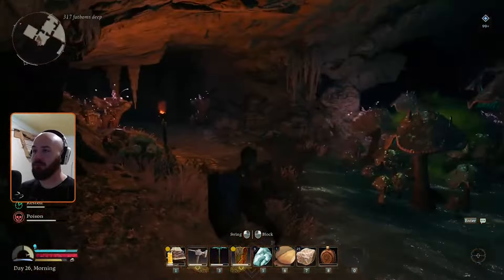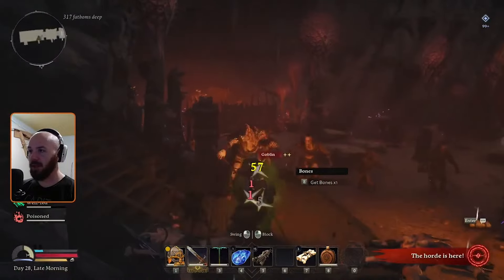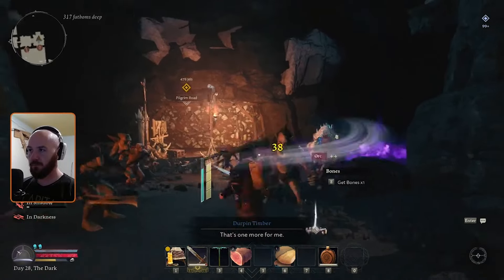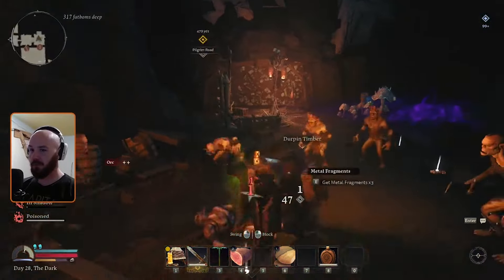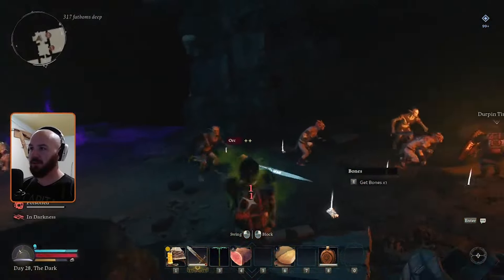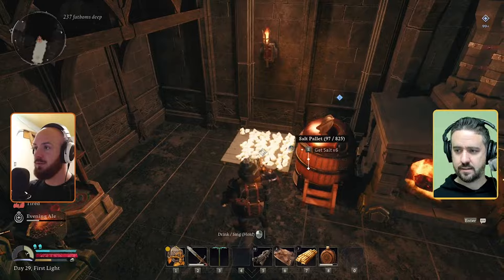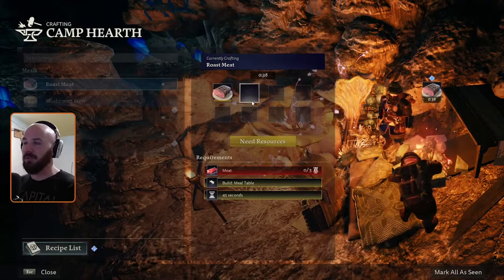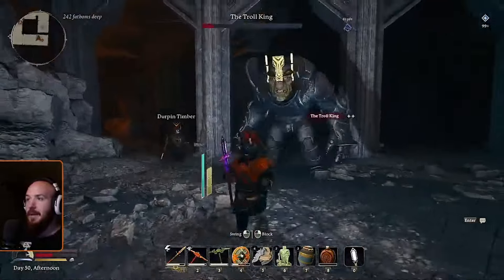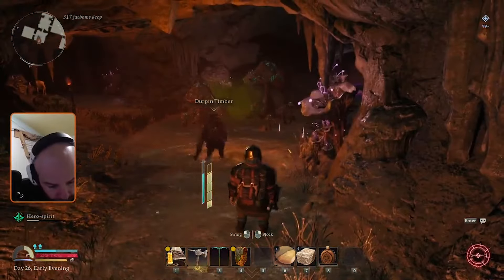Poison is a little different. It can be inflicted by poison mushrooms in the lower deeps or by certain goblins or orcs with poison weapons. Unless you dodge, you can't avoid being poisoned, and your poison status indicator increases over time — it really only takes a couple of hits to be fully poisoned. If you are fully poisoned, you'll take additional damage for a prolonged period of time. Until you have the ability to cure poison, which you'll unlock later, I'd highly recommend carrying outpost materials so you can rest and heal, and try to dodge those poisoned attacks. Also pay attention to which mushrooms you're walking by in the lower deeps.